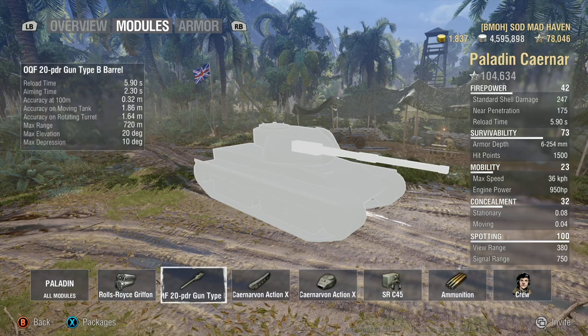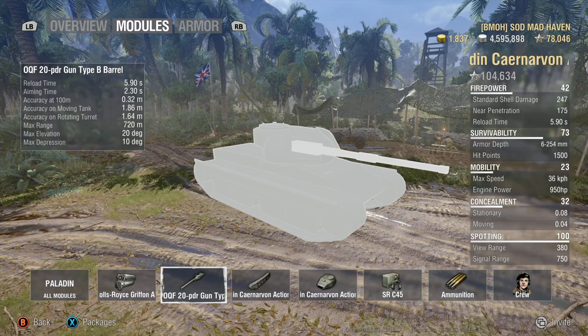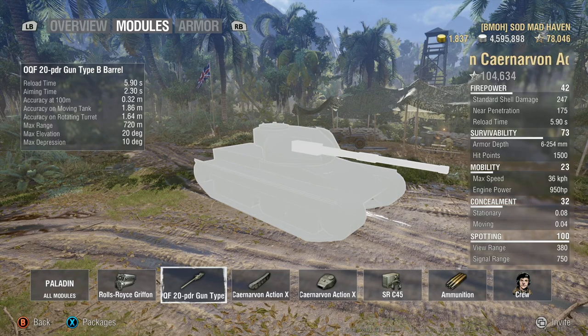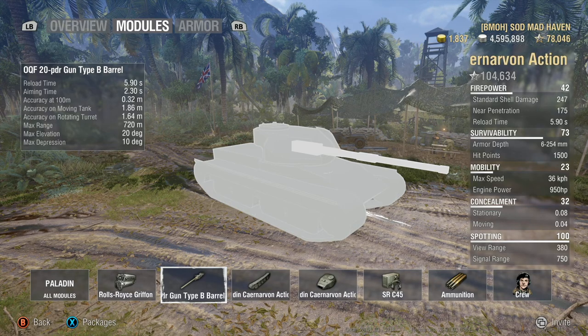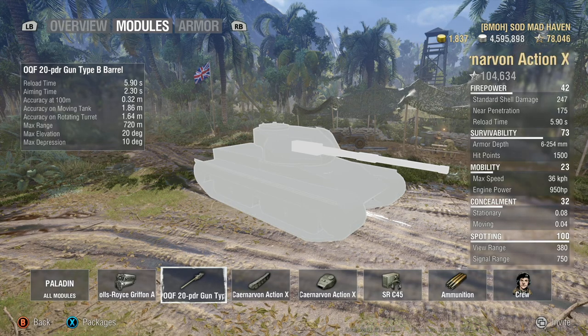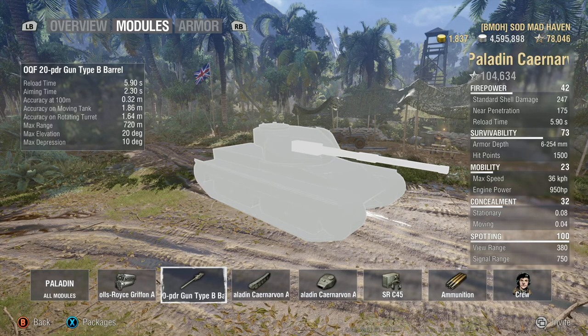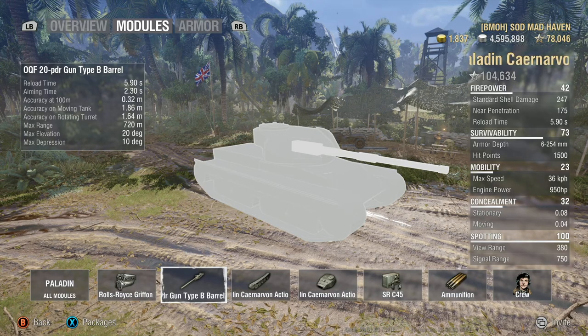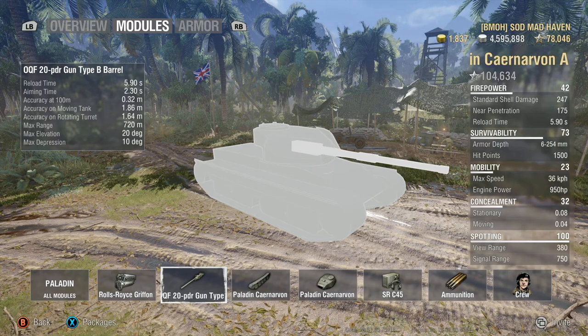Coming over to the gun — it doesn't really pack a punch, but what it does have is a reload. 4.71 seconds with fully trained crew, Brothers in Arms, gun rammer, improved ventilation, along with a premium consumable for the extra 10% to all bonuses. Getting that reload down to 4.71 allows you to take a lot of shots.